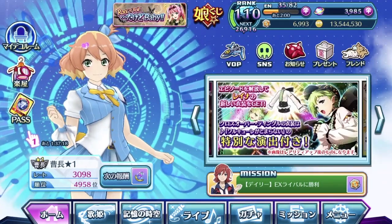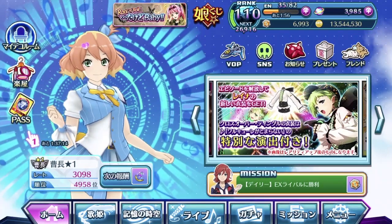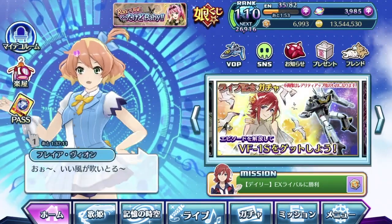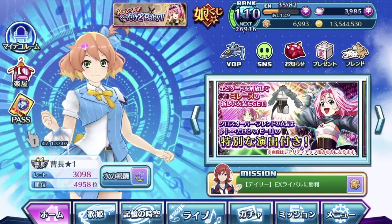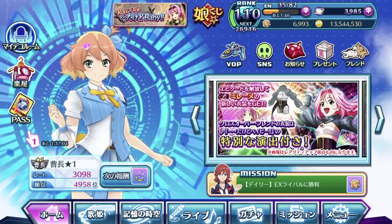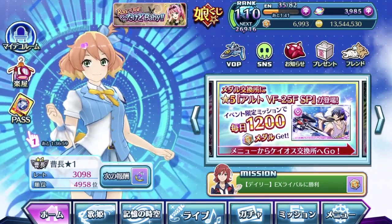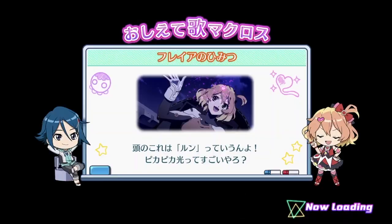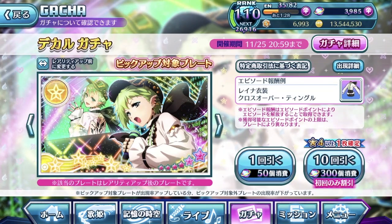Hey guys, SilentSeo here. Welcome back to another UtamaCross Gacha video. It is still currently the event for Dakiro Baby, and whenever there's an event, there's a tendency of a second gacha coming around. So this time around, it is Reyna who is featuring her crossover costume with a very strange name. So let's take a look at Reyna's episode plate, which unlocks Reyna's crossover Tingle costume.